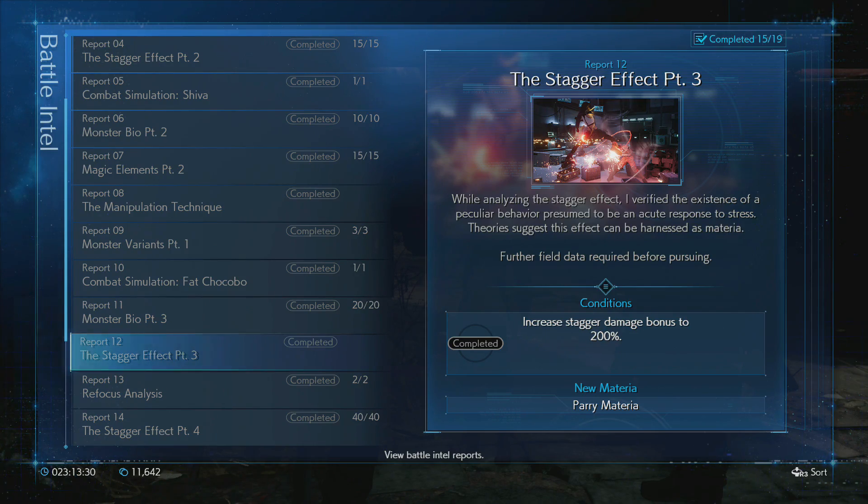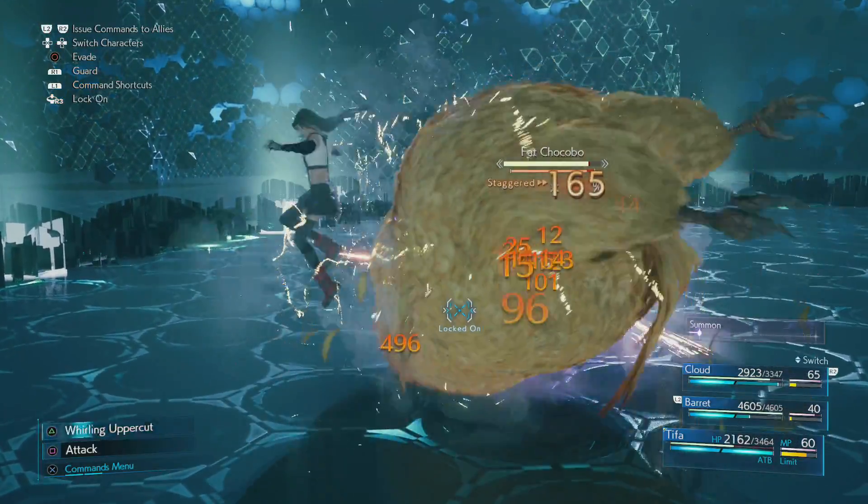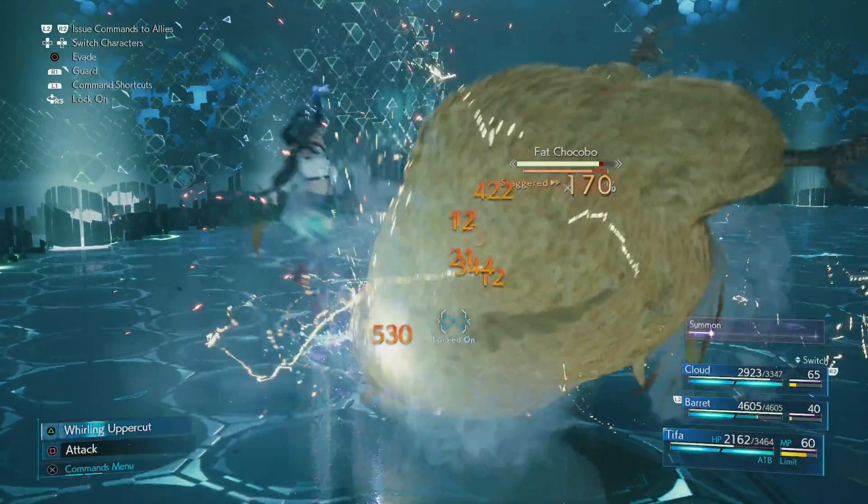When you first stagger an enemy their damage percentage bonus will be at 160%, but you can increase that quite easily — and that is by using Tifa.